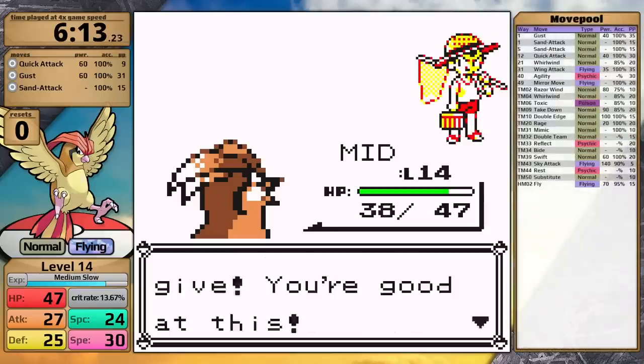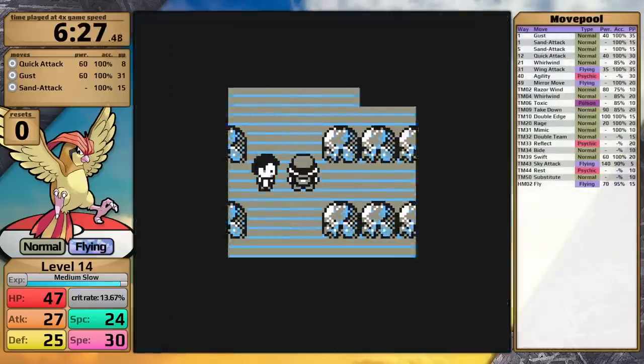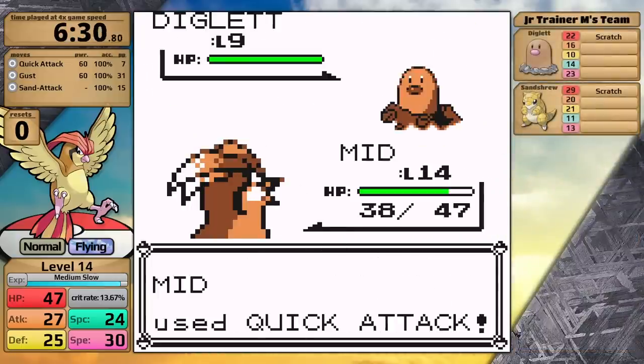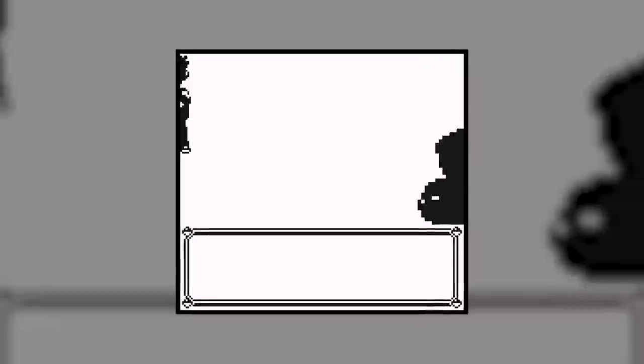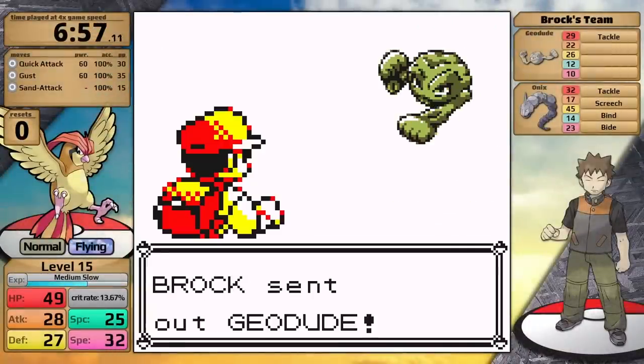Once I take out the mandatory Bug Catcher, Pidgeotto is almost level 15. That's basically perfect timing, because then in Brock's gym I can fight the Light Years Junior Trainer. With him out of the way and my Pidgeotto at level 15, let's take on Brock for the first time.